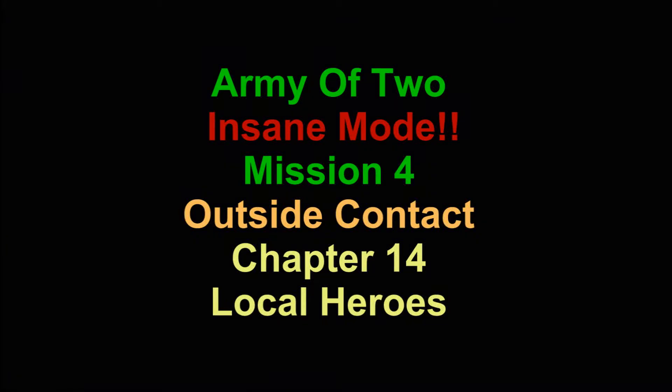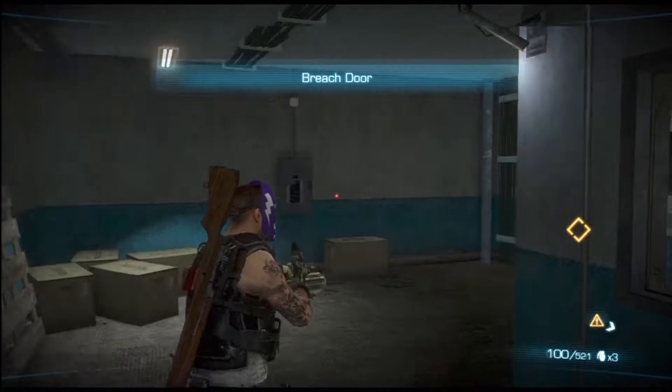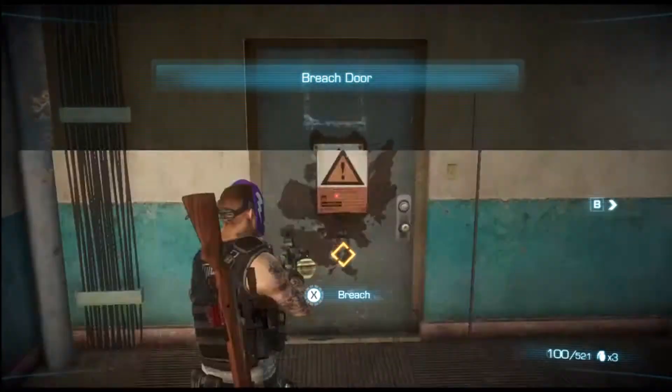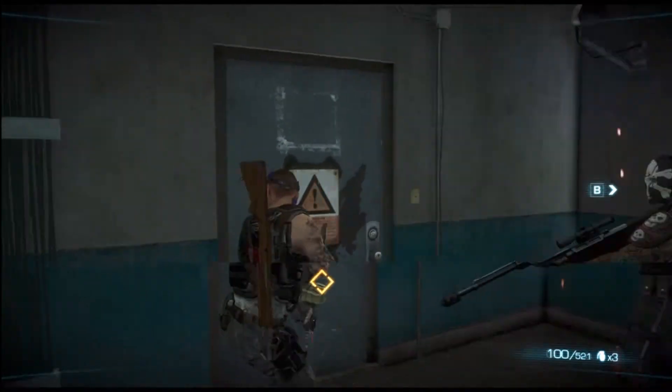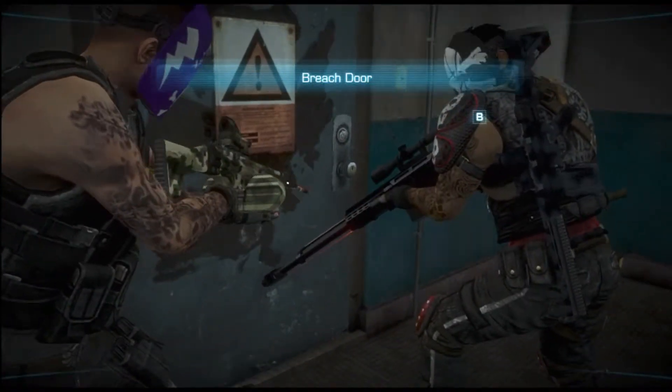Army of Two insane mode, we're on mission 4, outside contact, chapter 14: Local Heroes. Double A Gamer for Life, Demented Priest. Once you get through that area with the satellite dishes it checkpoints right through here, then we head outside through the breach.